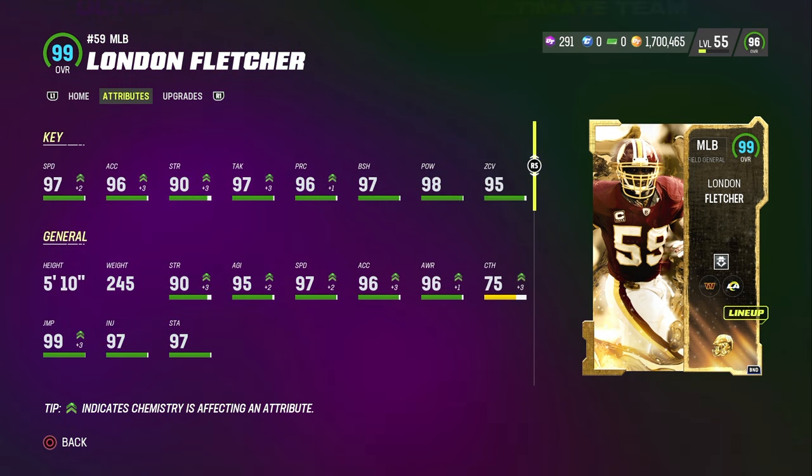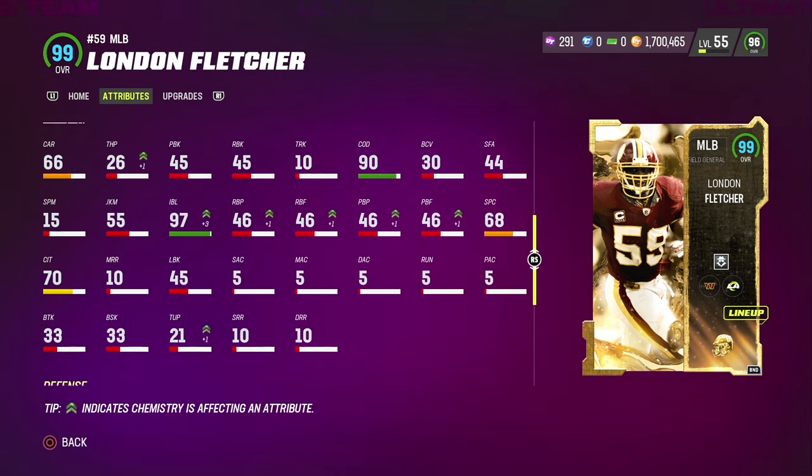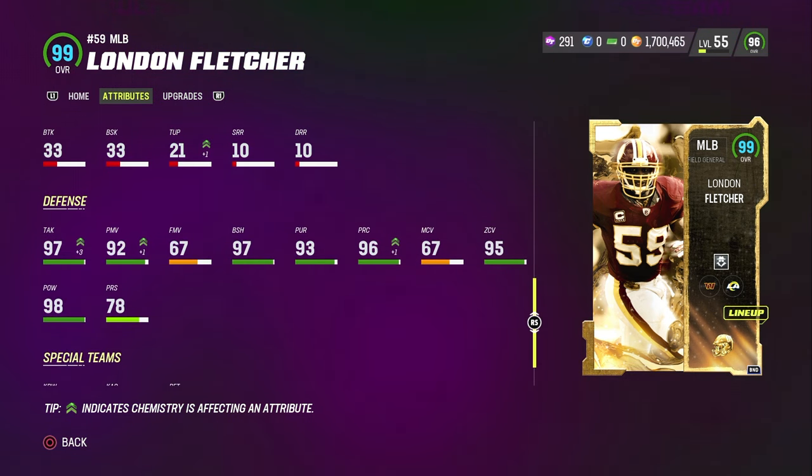First off we got Lennon Fletcher. He's 5'10", 245 — not too bad with the height and the weight. He's got 97 speed, 96 acceleration, 90 strength, 97 block shedding, 98 hit power, 95 zone coverage. He'll be more of a free safety role for sure. He's got decent catching and jumping. Not too bad. 97 impact blocking, 90 change of direction — pretty good linebacker, I'm not gonna lie. His man coverage is pretty low, which doesn't really matter too much.